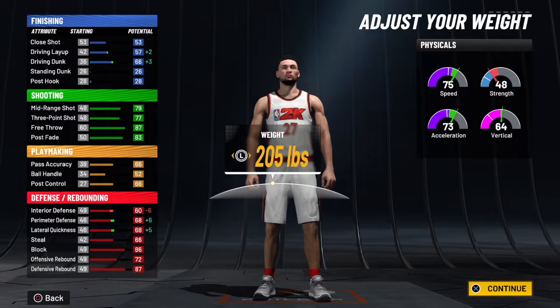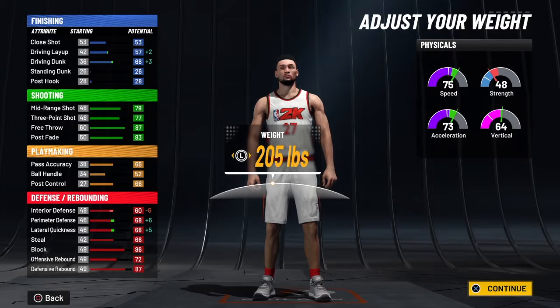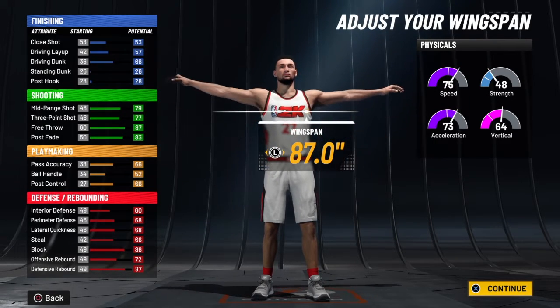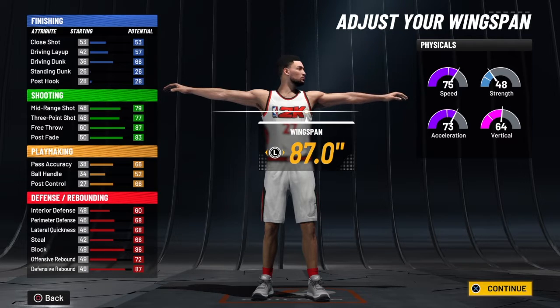As you can see, the speed did get a plus, and once you get to 99, you'll get a plus 5 on the speed. And as you guys can see, we did get some pluses on the finishing, the perimeter defense, and the lateral quickness for the wingspan.